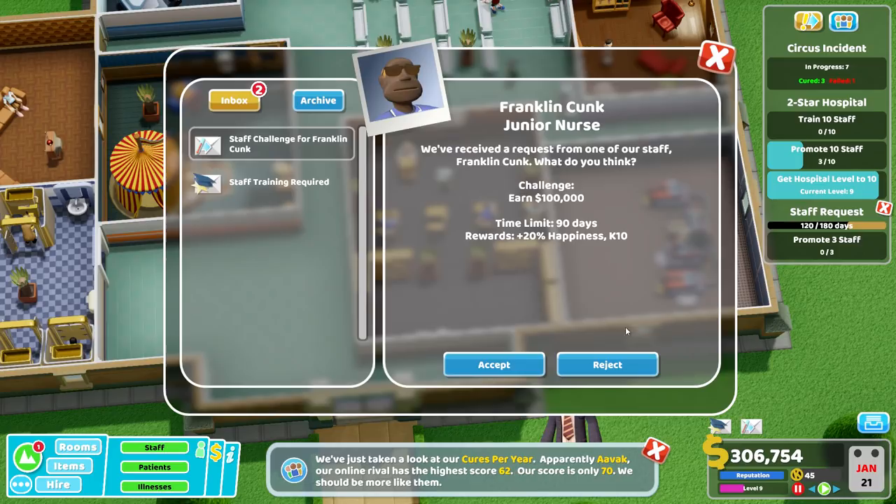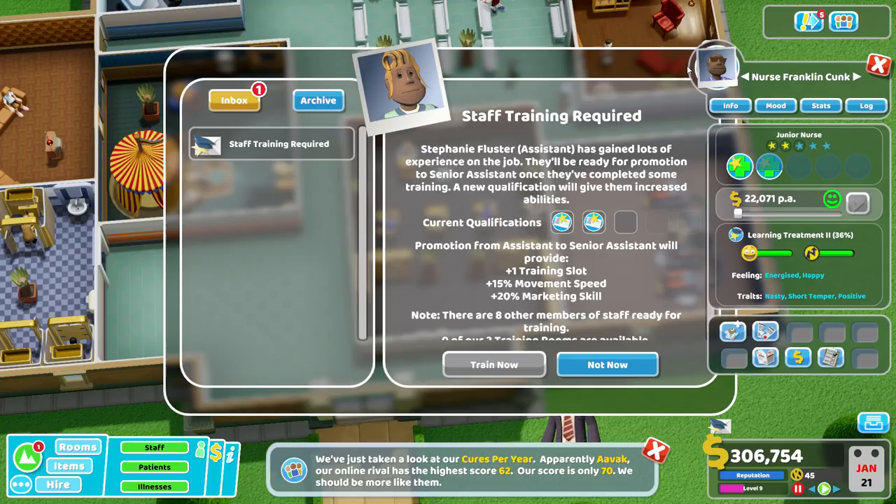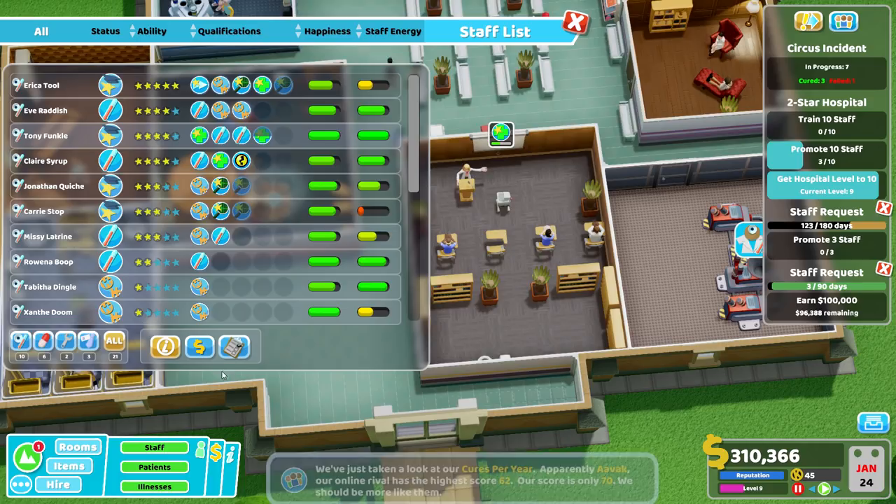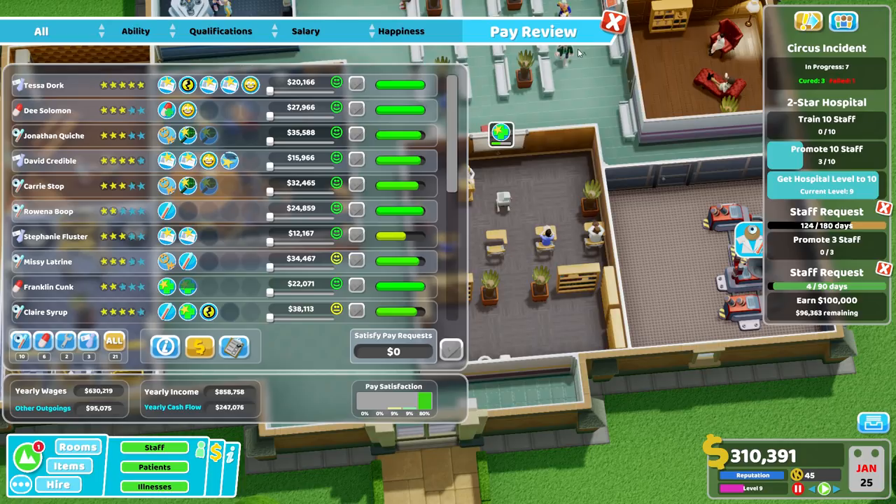Oh, we've still got to promote some staff. We can't do that yet. Staff challenge: earn 100,000 — we'll do that. Staff training — we didn't do you, did we? Not now — we'll come back to you. So we're almost there. I can't promote any staff until they've been trained.